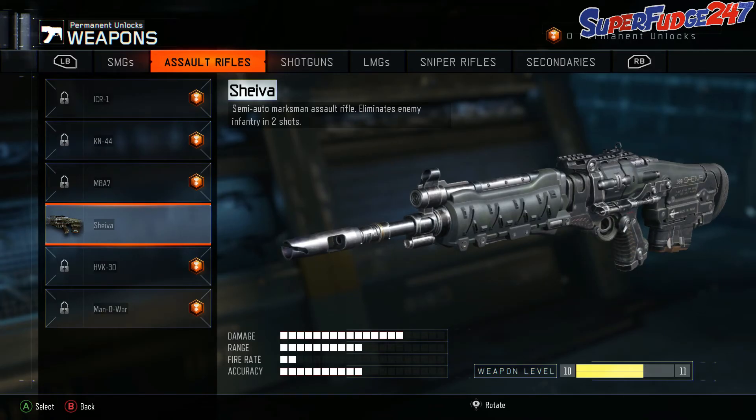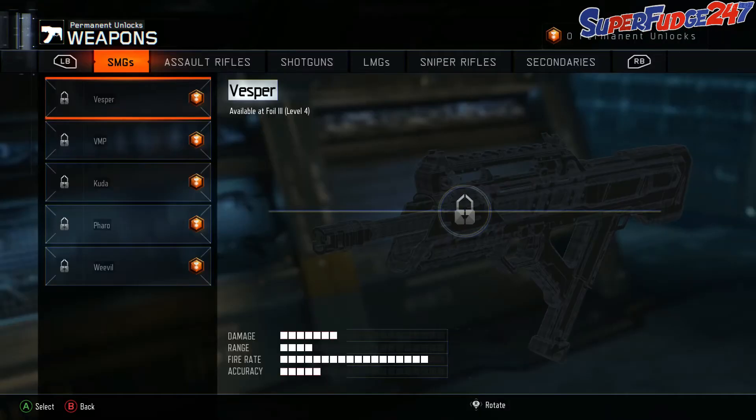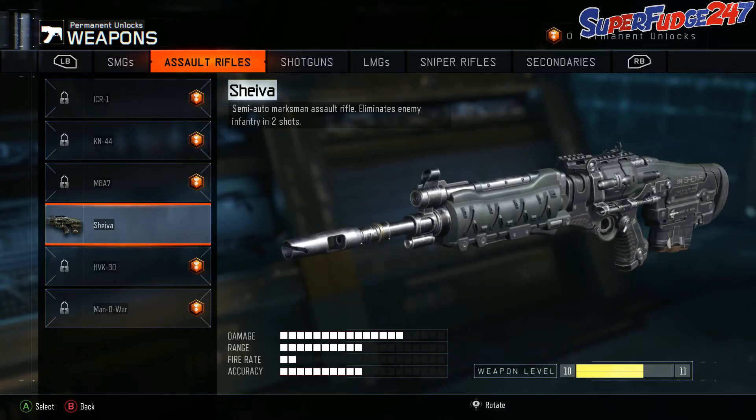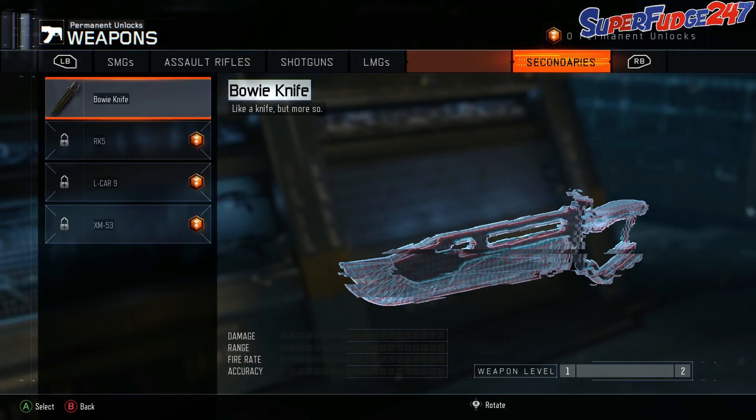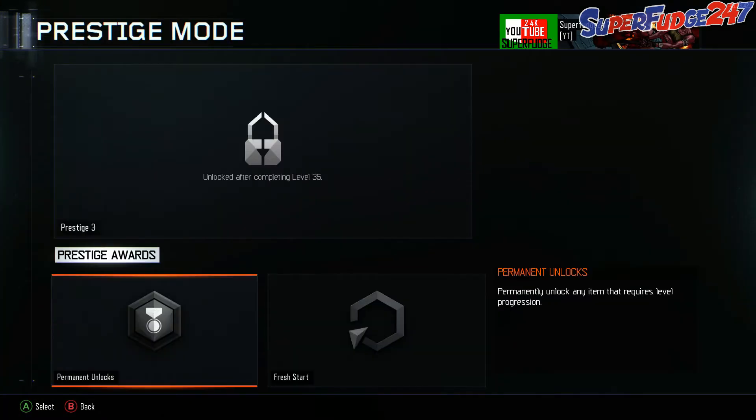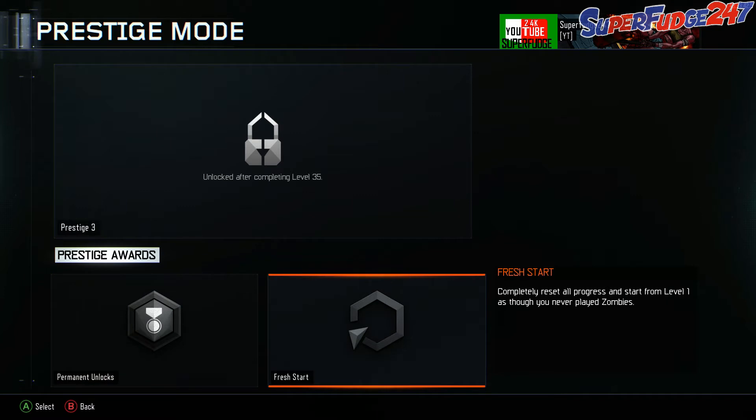Believe it or not guys, I actually want to use it for the Shiva, because I literally got it so awesome. And I'm actually quite upset, because I think that might have reset my level and my Shiva — did it not? Let's have a little look. No it didn't — luckily it didn't. So I've still got all my stuff and my Shiva and all that, so I can do all that again. That's pretty cool, but now we have no permanent unlocks, so we can't do any more of those.